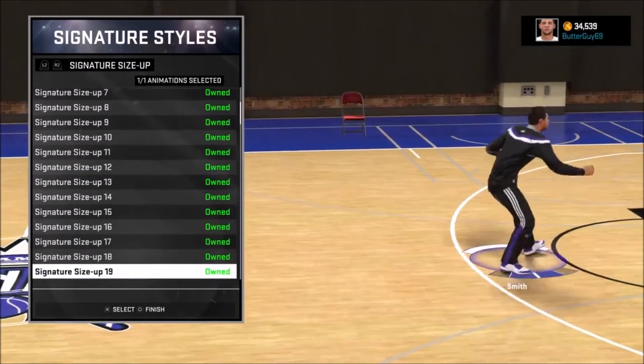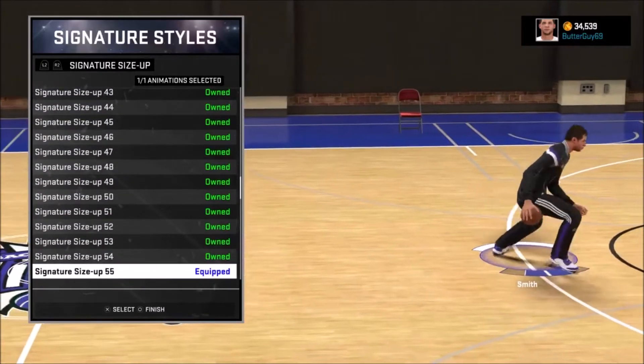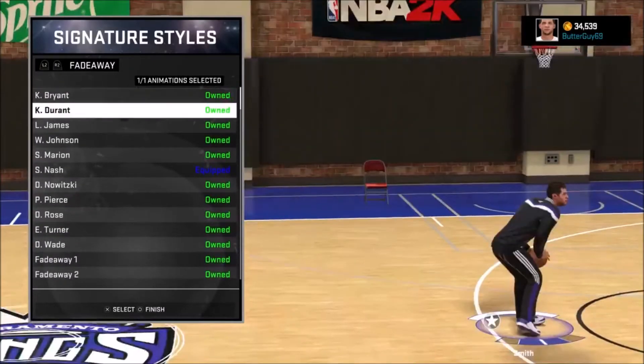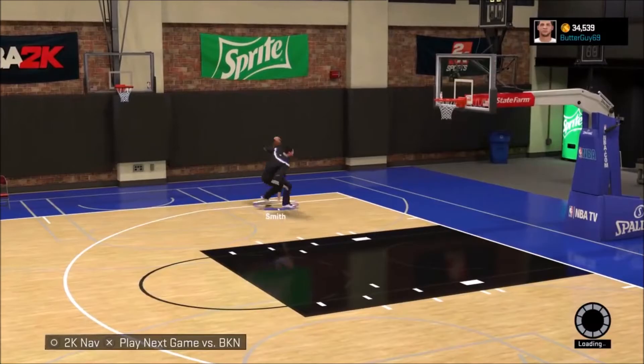Last one — signature size 55 is good for the rec. I'm not sure about park, but I know it's good for the rec. And for the fadeaway, it doesn't really matter — I got the Steve Nash, but it does not matter what you have. So yeah, you can do a step back, do all that.